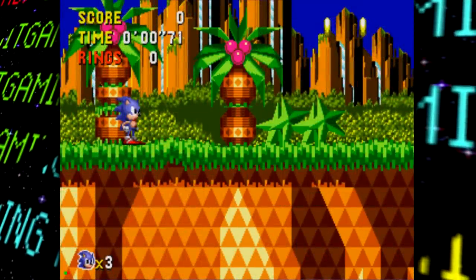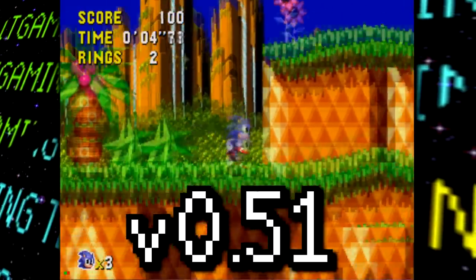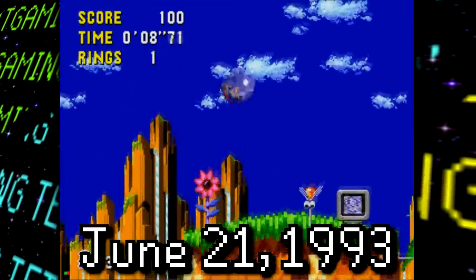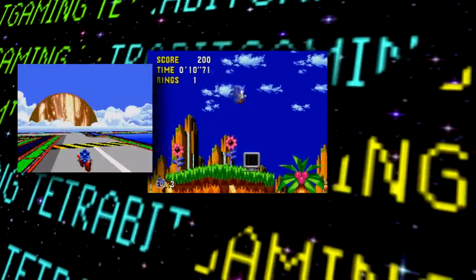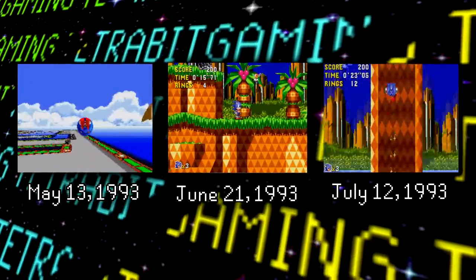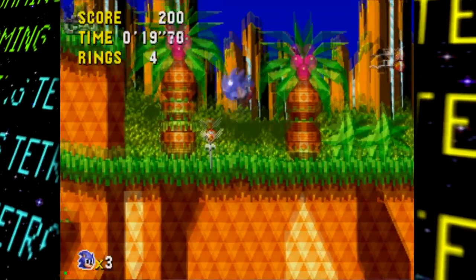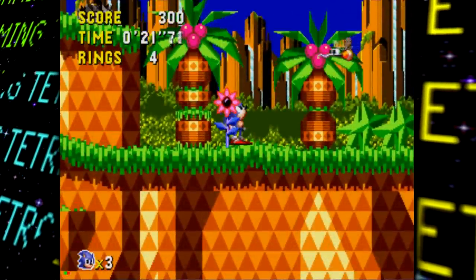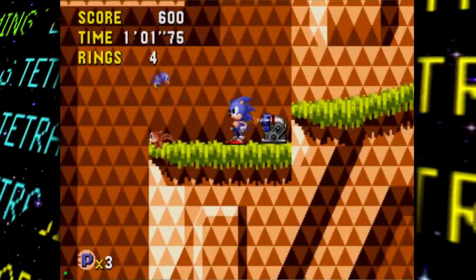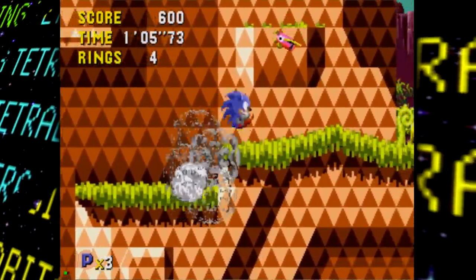First, let's start with the second prototype that was dumped. This one is labeled as version 0.51 and has a build date of June 21st, 1993, placing it between the prototypes of May 13th and July 12th that have been previously dumped. This build is further along than the previous 0.510 and 0.513 prototypes — it is the first to include playable special stages, and the levels are mostly complete, making it the first build that can be beaten without using cheats or debug mode.